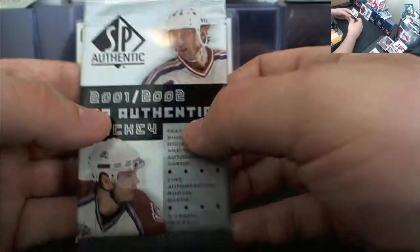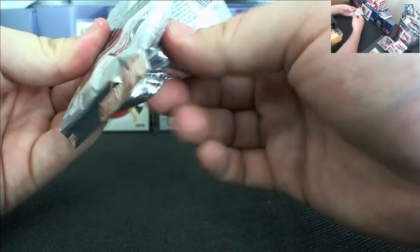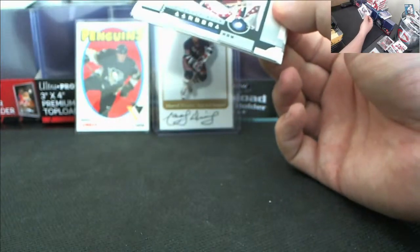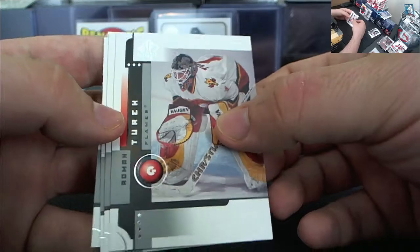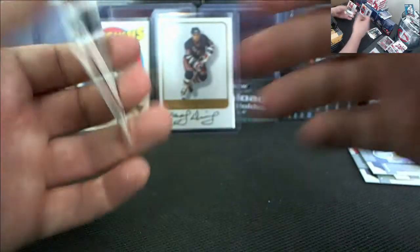And now it's time — 01-02 SP Authentic. Let's pull that triple auto. This thing does not want to open. 01-02 SP Authentic: Ron Toughnut, Ramon Turk, Danny Heatley, Timu Solani, and Akif Premium. Never opened up SP Authentic, so cool. Nice little pack there.